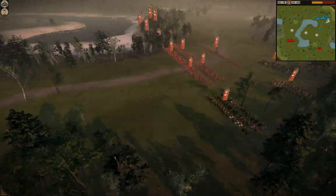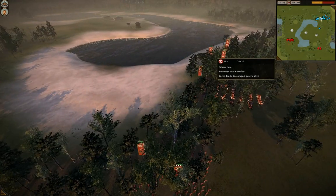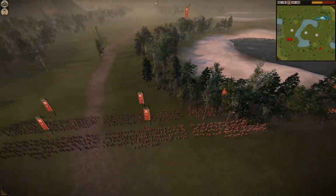Over here for Bell, she has in her melee line a front of three Nodachis and three Katanas. There's also a Katana Hero and a Yari Samurai over here, and of course a Kisho Ninja up here. You've got to know Bell — either she'll have bow cavalry, or she'll have Kisho Ninjas, or both.